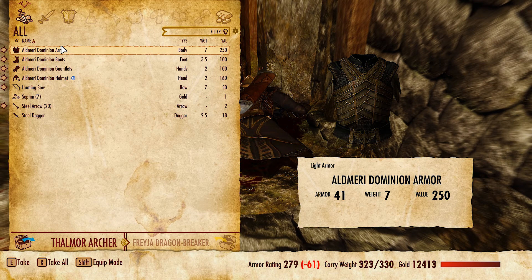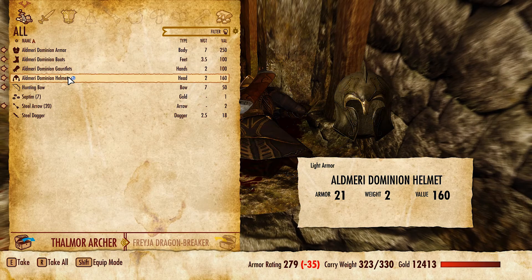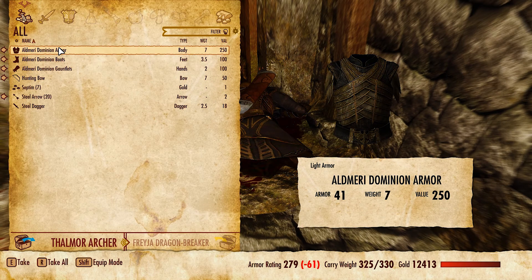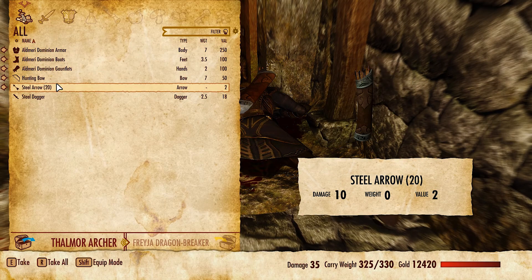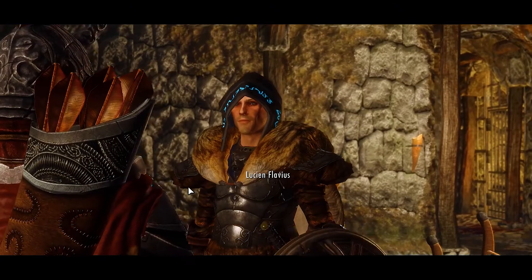Oh, this is the regular Aldmeri Dominion armor. I guess I'll take the helmet as well. I think he had the armor, boots and gauntlets — the other guy. Should I check? Because I kind of want the whole set.